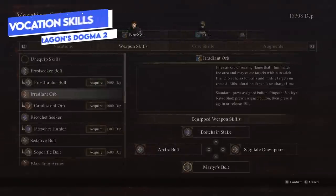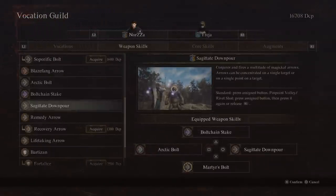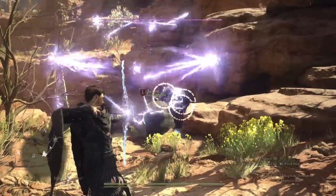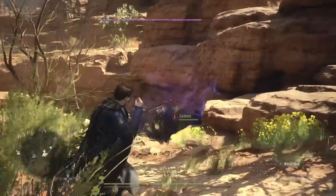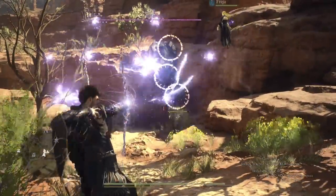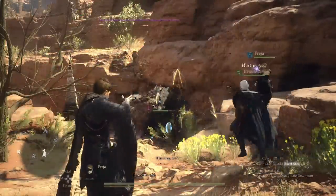Speaking of those skills, let's cover the main ones. Sagittate Avalanche conjures and fires a multitude of magical arrows that can be focused on a single target or point — kind of a souped-up version of your basic attack with really great burst damage, especially once you charge it all the way to maximize the number of arrows. Great for bursting down targets on their weak points.